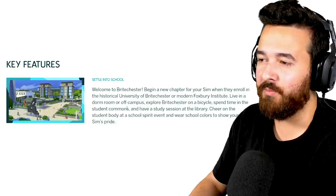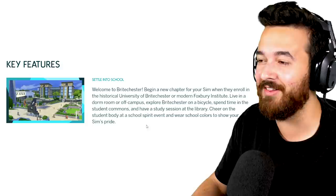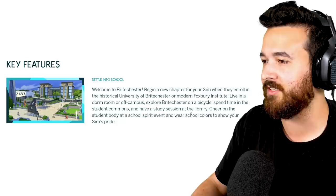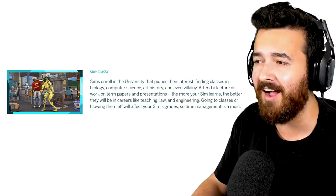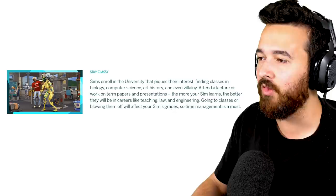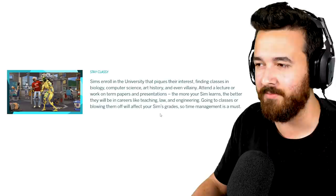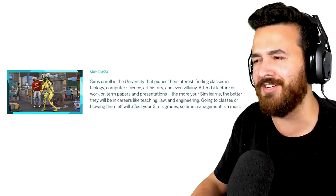Let's look at the key features: live in a dorm room or off campus — good to see dorms are back. Explore Britechester on a bicycle, spend time in the student commons, have a study session at the library, and cheer on the student body at school spirit events. Sims enroll in the university that piques their interest, with classes in biology, computer science, art history, or even villainy! Attend lectures or work on term papers and presentations. The more your Sim learns, the better they'll be in careers like teaching, law, and engineering — all new careers. Going to classes or blowing them off affects grades, so time management is a must.